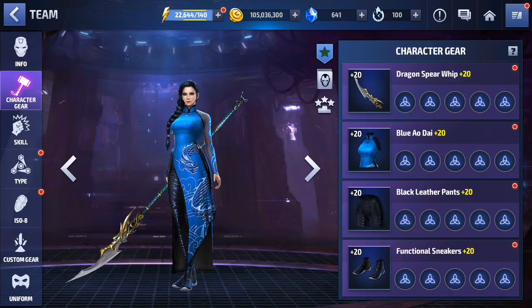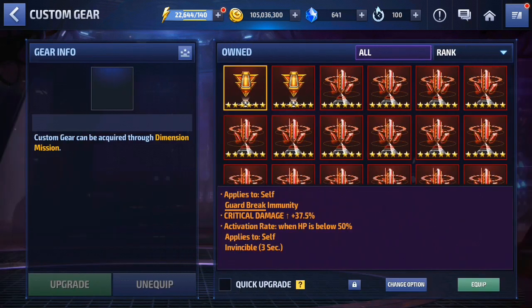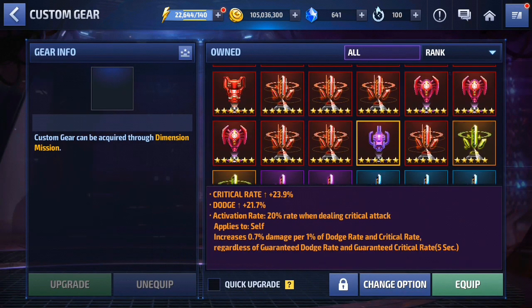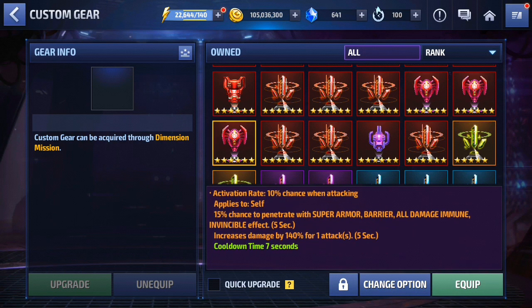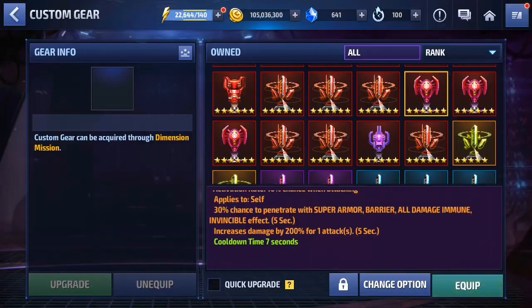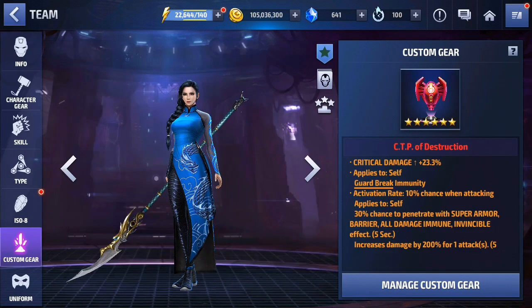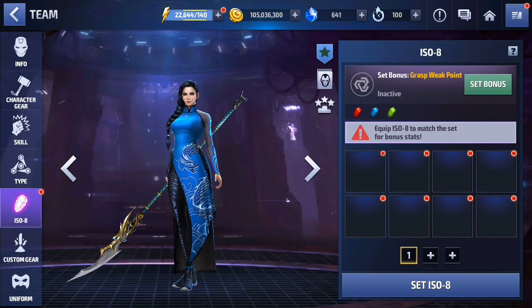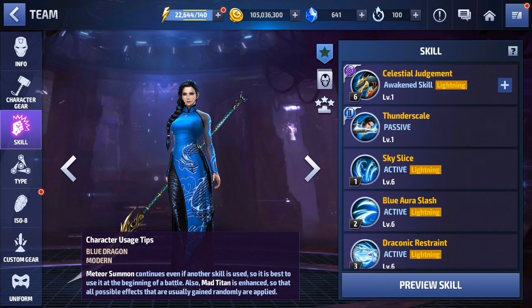She is at level 70 in my build, so I'm going to be equipping her custom gear. Let's equip a CTP of Destruction on her just for testing, guys — it's not my CTP so I can do this. The pre-update build doesn't even give us an ISO 8 equipped, which is really very bad.